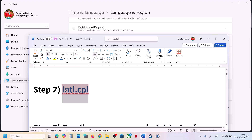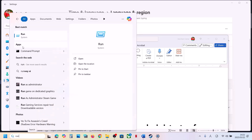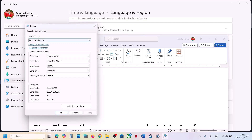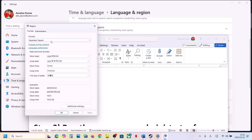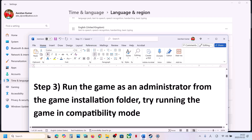The next step: type 'run' in the Windows search box, click on Run, and then type 'intl.cpl' and click OK. Over here you can see Format — also select Japanese. Once you select Japanese, hit Apply, make sure you hit Apply, then click OK, and then launch the game and check.